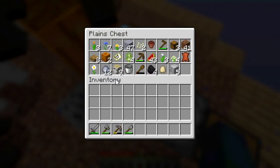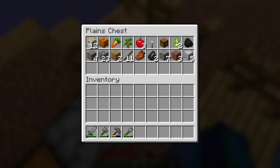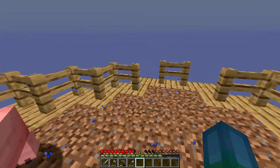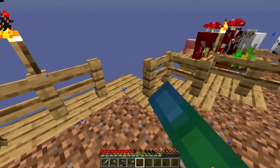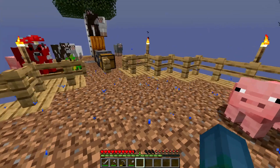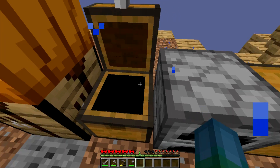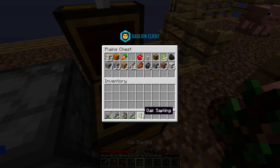Unfortunately, as you can tell from these chests, there is no oak wood — we only have literally two planks. That's unfortunate, because we don't have enough fences for this area. We're still missing, like, four fences. So we need a bit more oak wood, and I just don't have any saplings. Oh, but actually we do have one sapling. That's my bad.